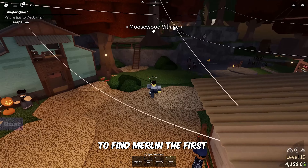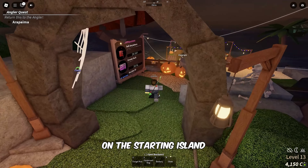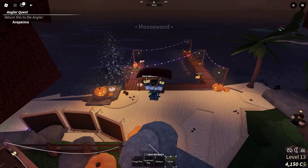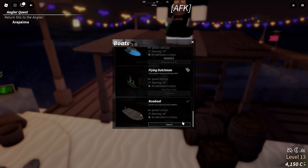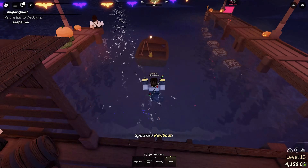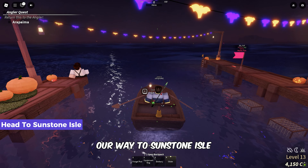Alright, let's jump right into it. To find Merlin, the first step is to take a boat. Go to the shipwright on the starting island and spawn a rowboat. Once you're in the boat, follow along as we make our way to Sunstone Isle.